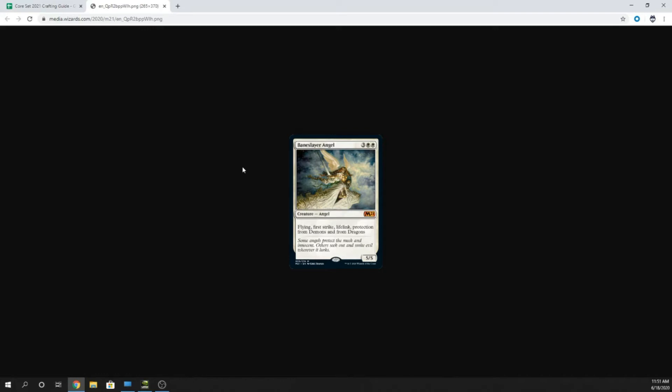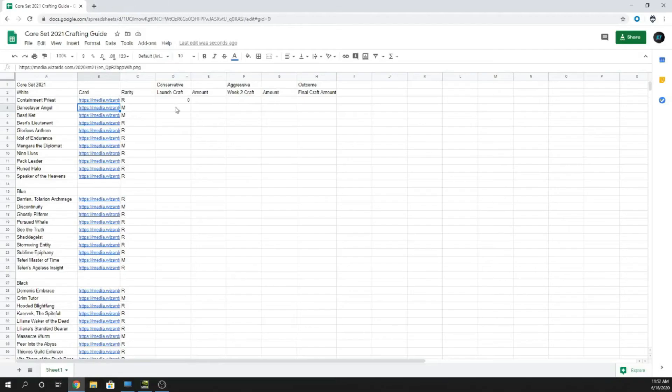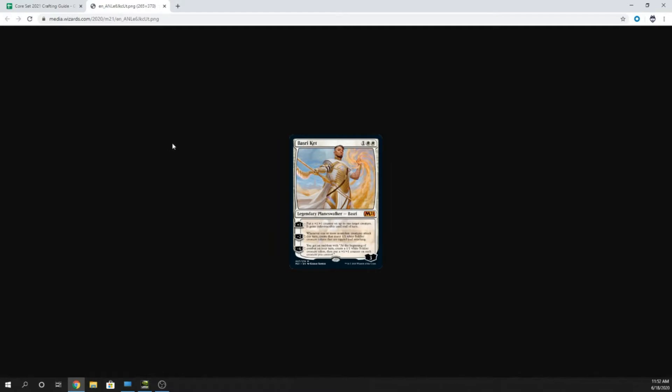Next card is Baneslayer Angel — five mana, three and two white, Angel creature with Flying, First Strike, Lifelink, Protection from Demons and Dragons. It's a 5-5. This is a zero. This card is not going to be a player at all. I doubt I'll eat my words on that.